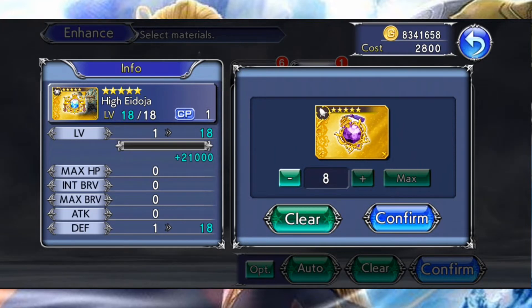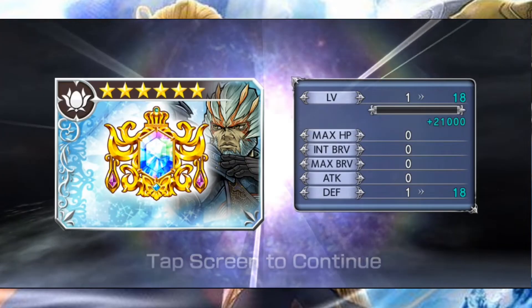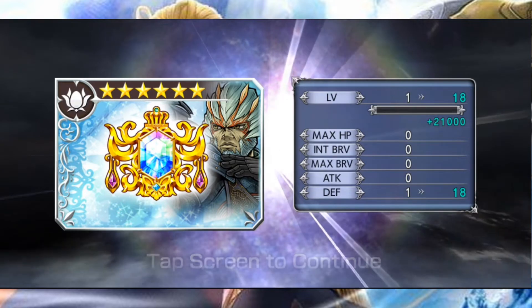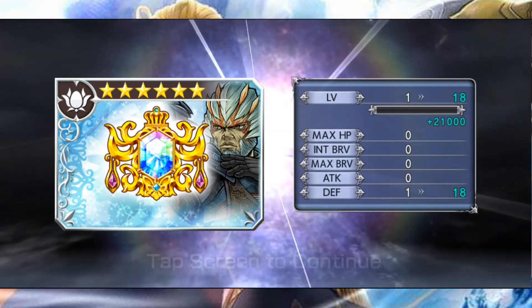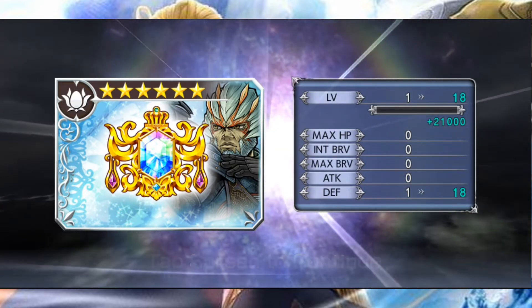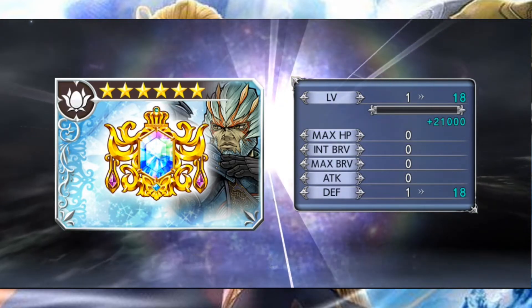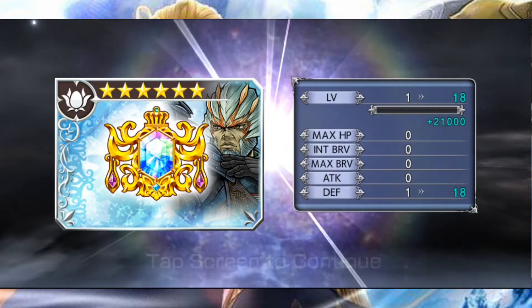Ces orbes, vous les obtenez en faisant des co-ops. Vous pouvez également les échanger dans les deux types de shops dont j'ai parlé précédemment. Une fois monté au niveau 18, votre artefact est considéré comme maxé et vous débloquez alors ses bonus. Vous voyez qu'il change de couleur, il passe de la couleur dorée à la couleur bleue, et à noter qu'une unité ne peut disposer que de 7 artefacts maxés à la fois.